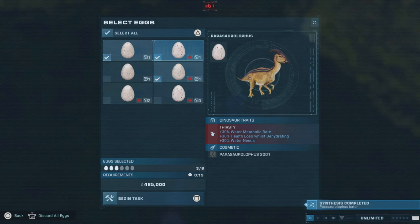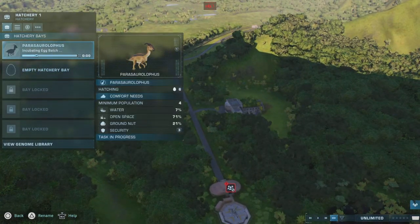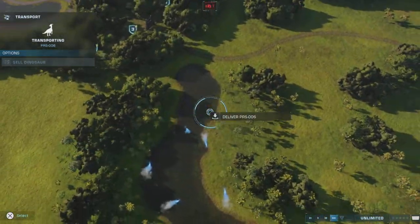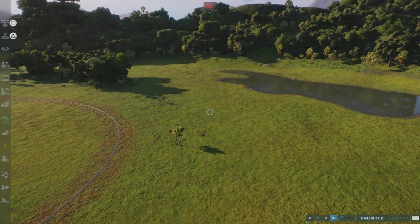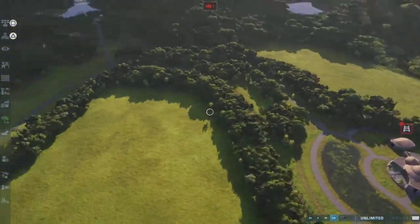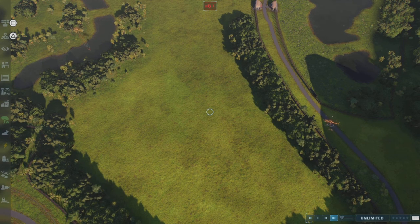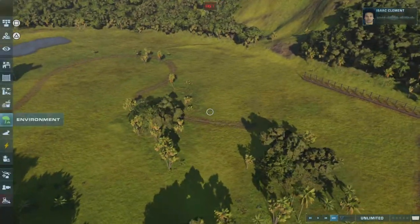In this episode I will be making two enclosures: the Parasaurolophus enclosure and finishing the Triceratops enclosure. I do build a lot more than just those. I am building off a preference — not the movie, but as if Jurassic Park was to open to the public.